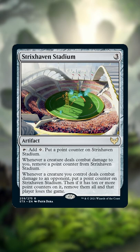Let's talk about one of my favorite new Strixhaven cards: Strixhaven Stadium. This colorless mana rock comes with a lethal point system. You can tap it to add one colorless and put a point counter on it, and whenever a creature deals combat damage to you, remove a point counter from it.